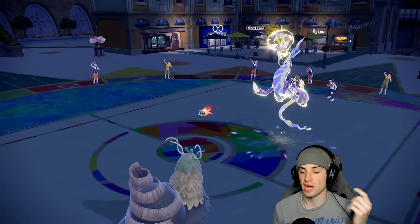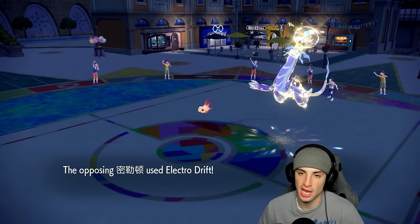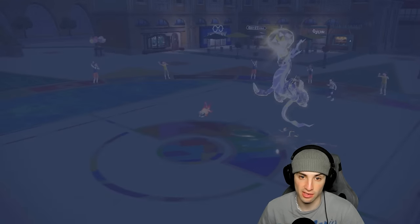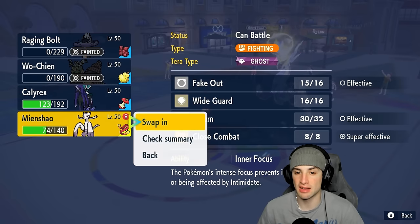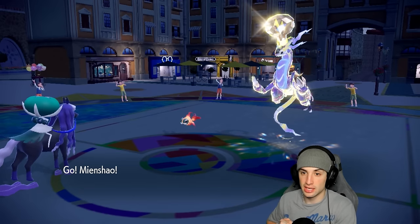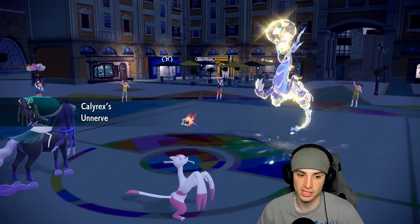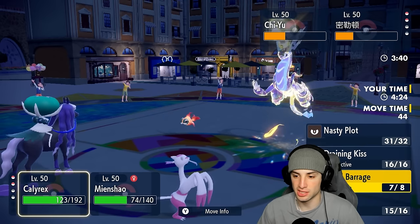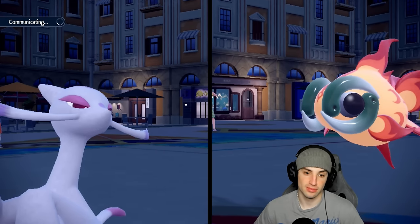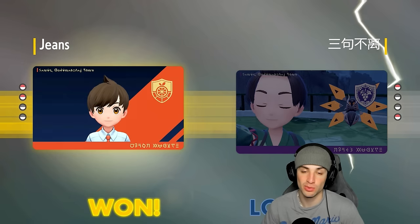Now we're in this position — we have our Fake Out user and Shadow Rider Calyrex. I think we have to Fake Out Chiyu because our Calyrex outspeeds their Miraidon and an Astral Barrage will KO them, but Chiyu might be faster due to Choice Scarf. From here I could go Wide Guard, but I think now's a safe turn to just Fake Out into Astral Barrage, then Wide Guard next turn to block Heat Wave — they still don't know we have Wide Guard. We throw Astral Barrage, they'd already used tera, and they cancel battle — we win that one.